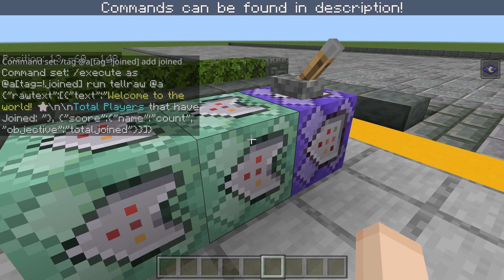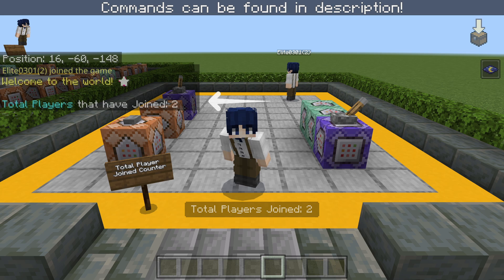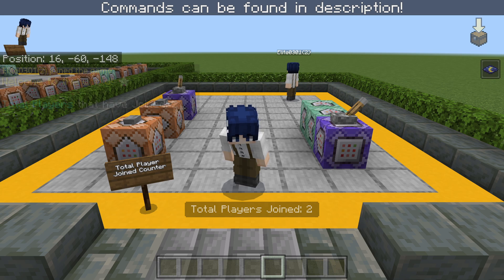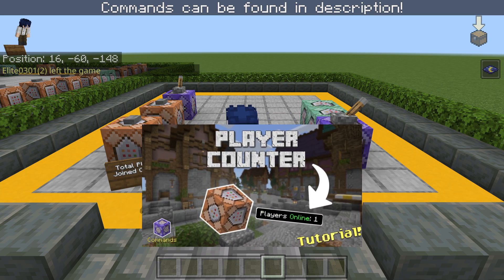So let me show you a demonstration. Alright, as you can see, we have an action bar that says 'Total players joined: 1.' This should increase by 1 — it should be 2 after I join an alt account, and it should send a message. So let me join on an alt account and let's see what happens. Alright, as you can see, it says 'Welcome to the world, total players that have joined: 2.' So you can see the number increases. And if I were to join another alt account, it should increase to 3. And even if I were to leave, as you can see, the count stays the same.